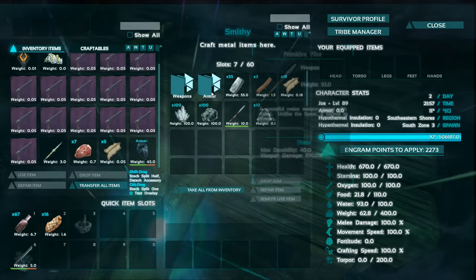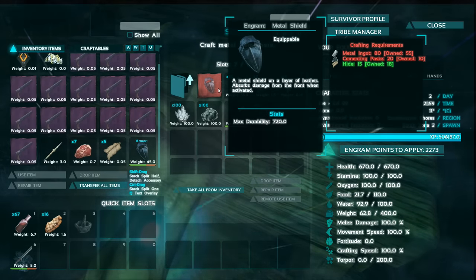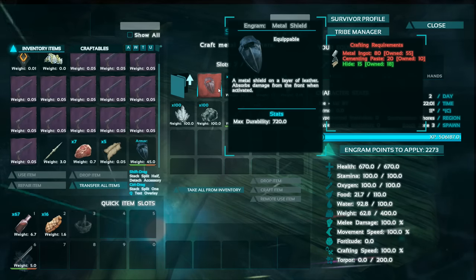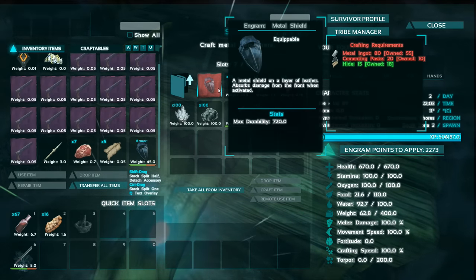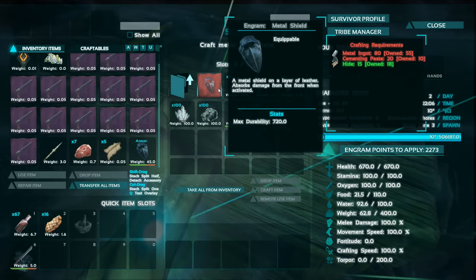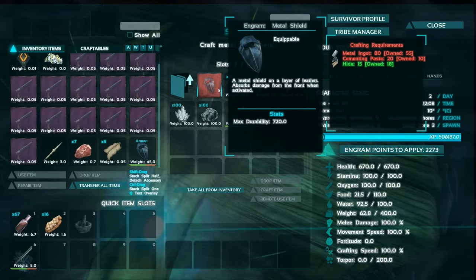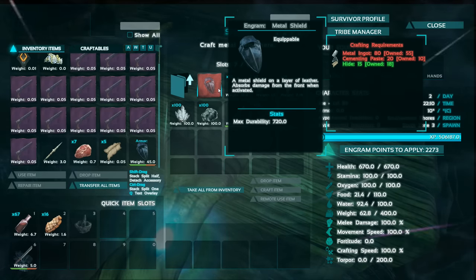I'm going to say goodbye to pikes and spears — I won't be using them anymore. Regarding the metal shield, it is 80 metal ingots, 20 cementing paste, and 15 hide. The metal is pretty easy to get. 20 cementing paste isn't too bad — I know some people do struggle getting cementing paste, but it depends on what level you are and what stage you are in the game.